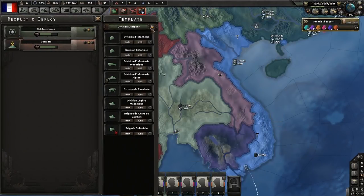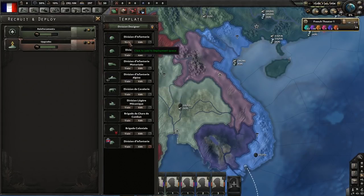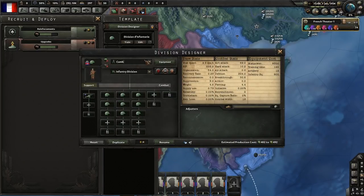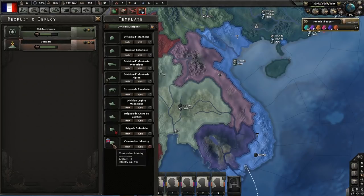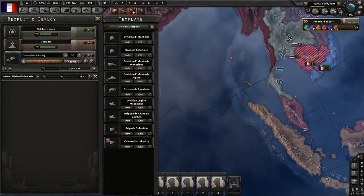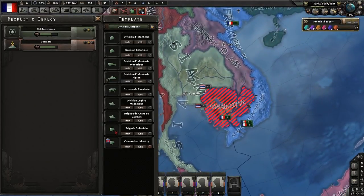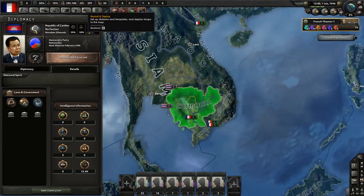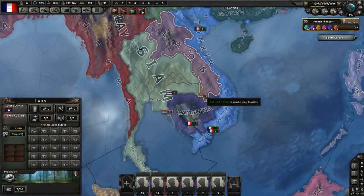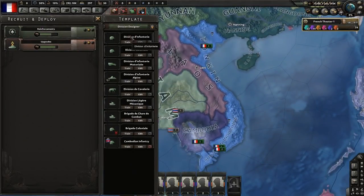We're going to release the Republic of Laos and the Republic of Cambodia, but not Vietnam. We're going to create new divisions - copying the Cambodian infantry division and calling it 'Cambodian Infantry' - so we can train troops in Cambodia using 90% of their manpower. We only have to give 10% of the manpower ourselves. This means we can effectively have extra manpower from our colonial nations. We'll do the same thing for Laos as well.